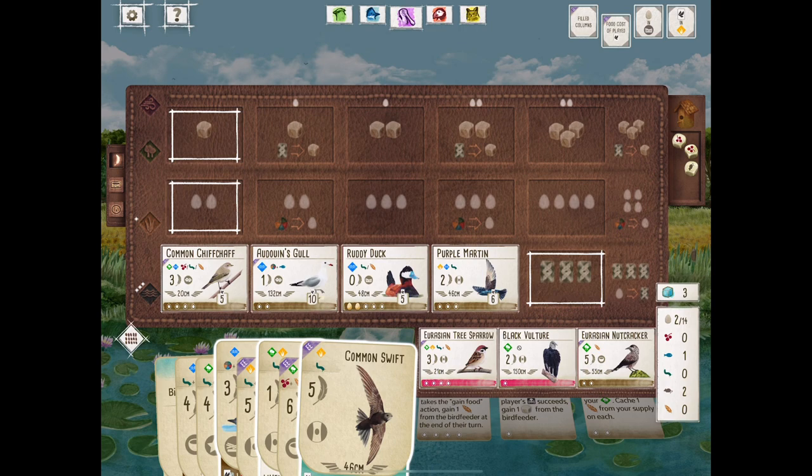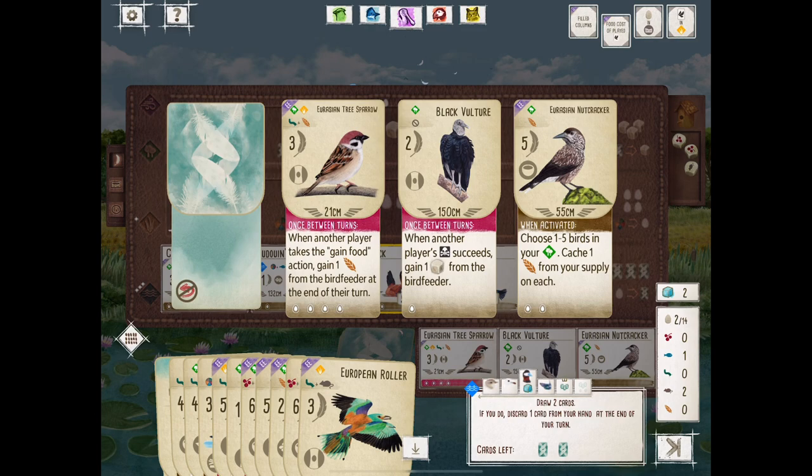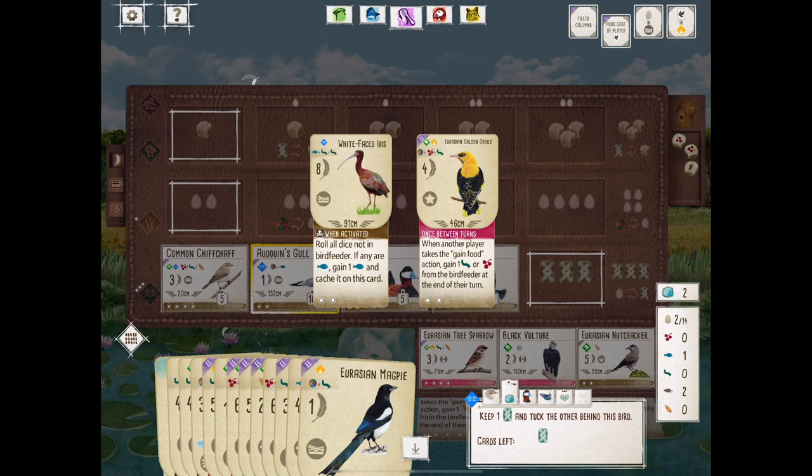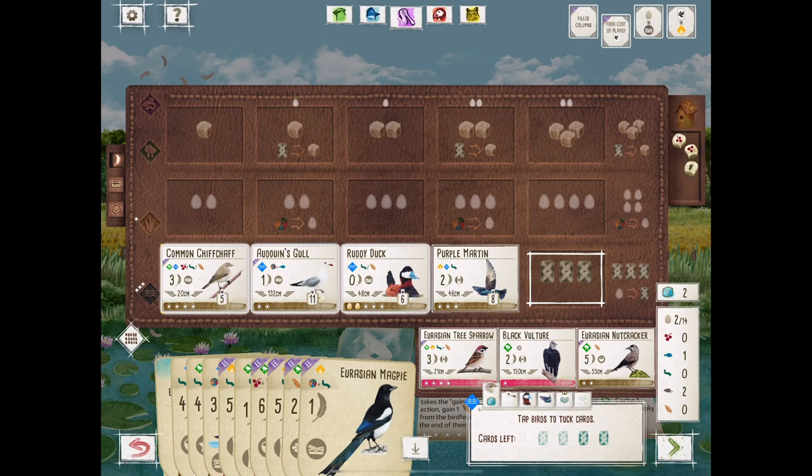This player still has not received that extra food we've talked about. You know what we're doing — we're drawing cards, we're tucking. Remember, the Snow Bunting is still in our hand. I'd like to get that down if possible, but maybe the other players aren't sharing as much. With our bonus card, I think the Snow Bunting needs to be top priority along with that Blackbird.